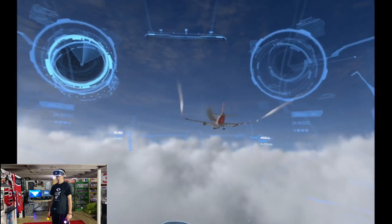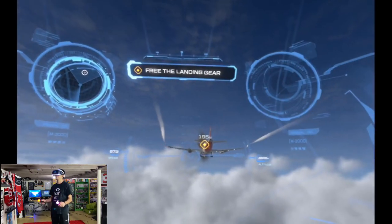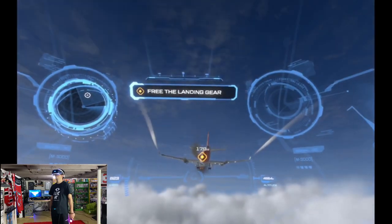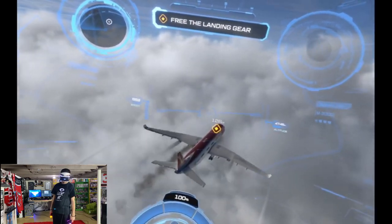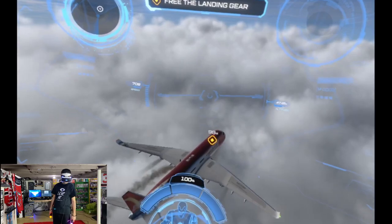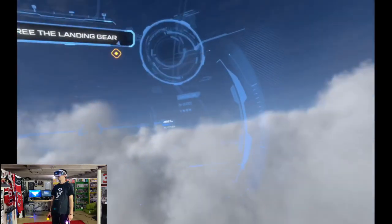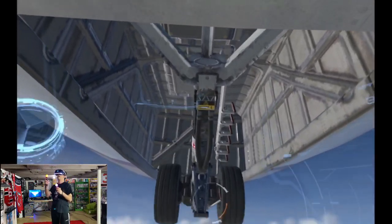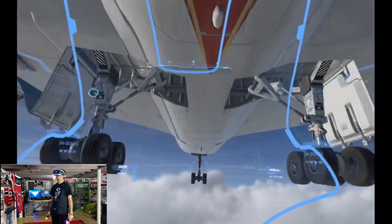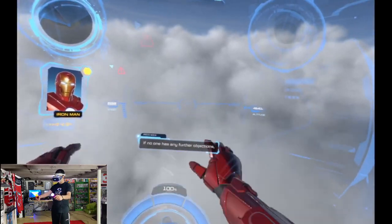Pepper, you think you can land this bird? Only one way to find out. Lowering the landing gear! The landing gear doors are malfunctioning. Of course they are. Coming in! Make a wish! It's all yours, Pepper. Gears down — three green! Well done, both of you. If no one has any further objections, I say we call it.